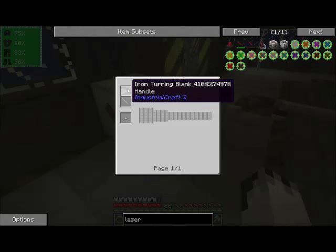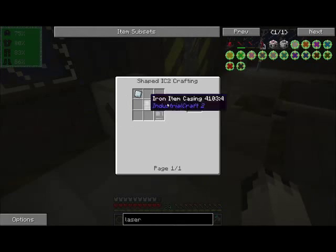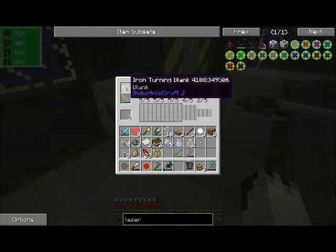It needs your iron turning blank and the lathing tool, which is made really easily, like so. All of these items are in NEI so you can look them up.